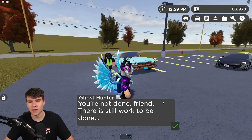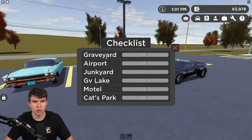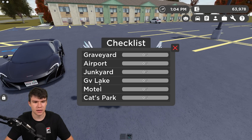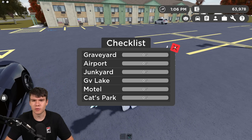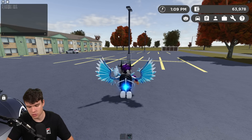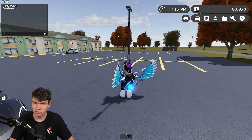We talked to him again and it says we're not done. If we click on the Halloween button, you can see a checklist: graveyard, airport, junkyard, GV Lake, motel, and Katz Park. You need to wait until it turns nighttime. This is why I recommend being in a VIP server — I'm going to use a time command to set the time to night.